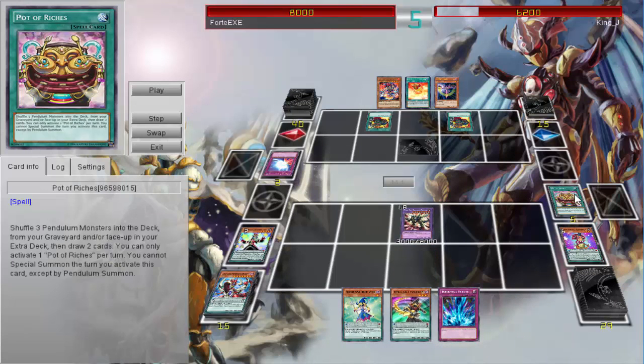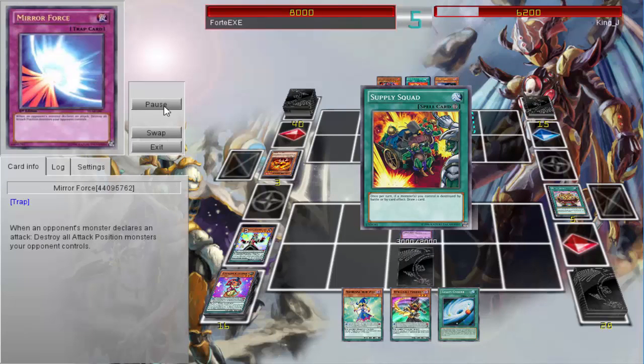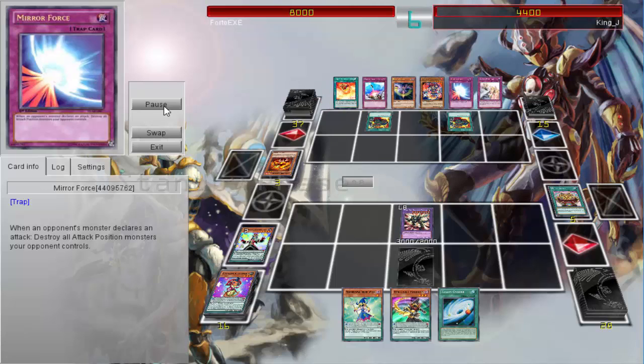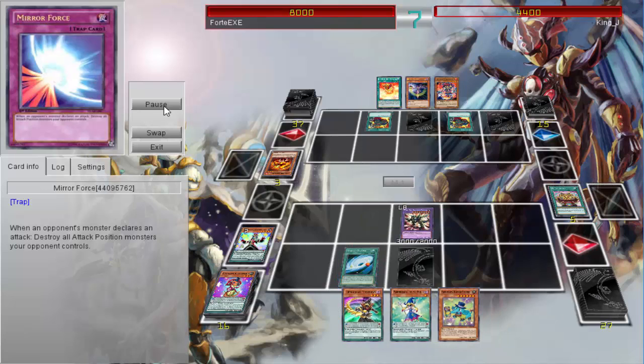Also having Pot of Riches, which is kind of like a Pot of Avarice for pendulums — you return three pendulums and then draw two cards. You can see he still has Beast Eyes and is able to do some pretty good damage. With that 1,800 attack for Silver Claw, it helps out with Beast Eyes doing some pretty good damage.